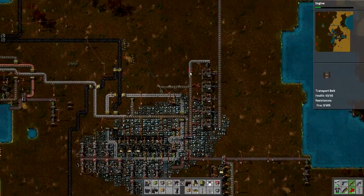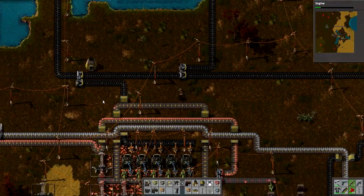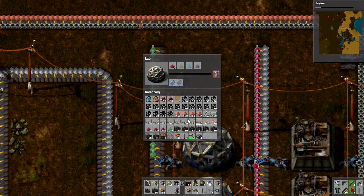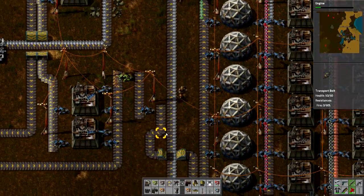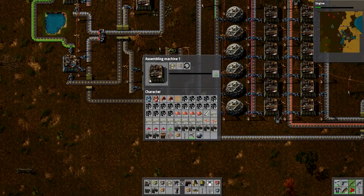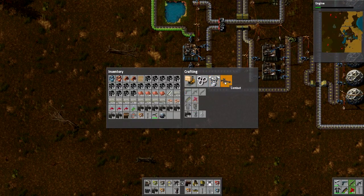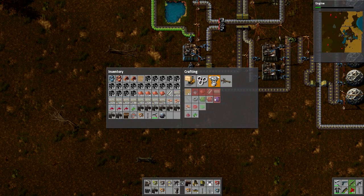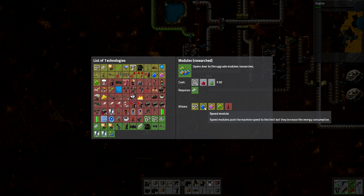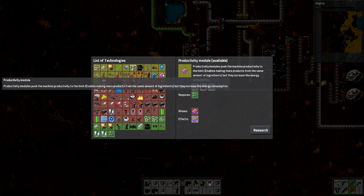Things are looking good in terms of iron production now - adding those lines and having those extra buffers going all around that area. We should be able to get our research done quite fast. This engine research is a long one, but it will allow us to get cars, which I've seen in the Sumo Voyage video and they are absolutely amazing, so we need to get our hands on some of those. The secondary assembly machines have module upgrade slots - you can either do the speed upgrade to push it to the limit and increase energy, or push the machine to productivity.